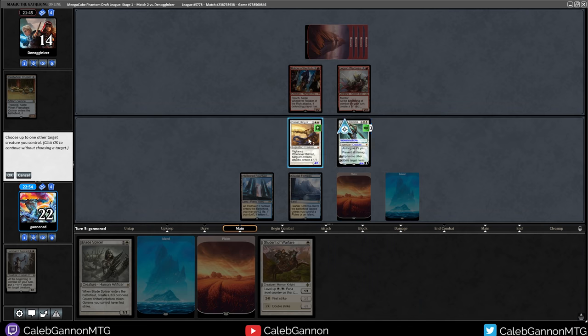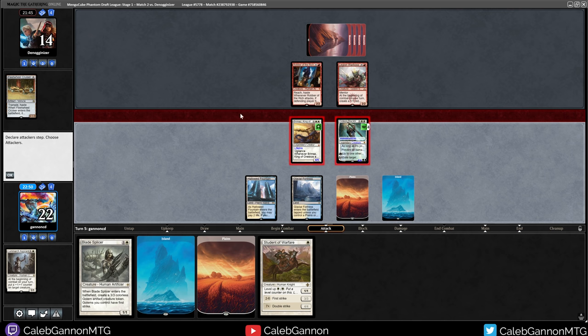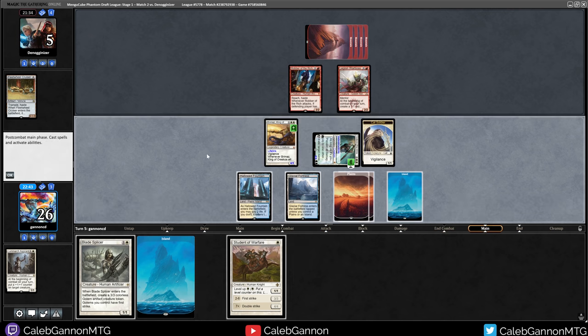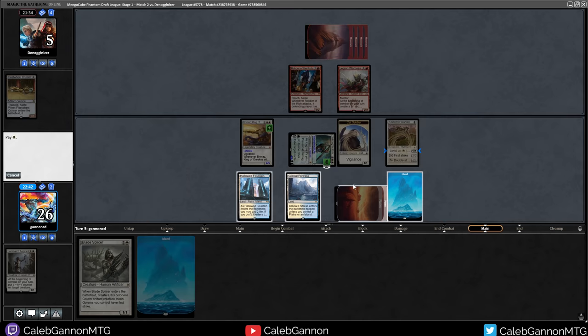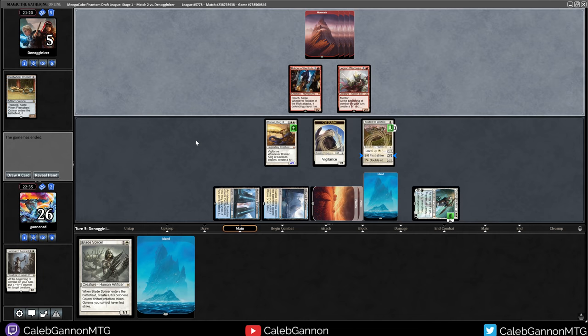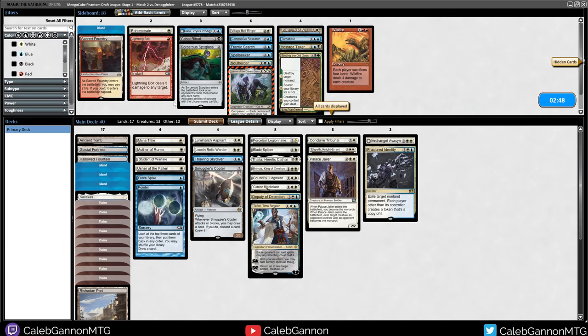Gideon's going to give Lifelink. We attack them for all of this. As weird as it sounds, I might just be feeling Student of Warfare double level instead of Blade Splicer, because the 3-3 First Strike really gets through almost everything they could have. Also, I must be really hungry because I read that card as like Donut Glazer for a second. I don't know what's going on there.